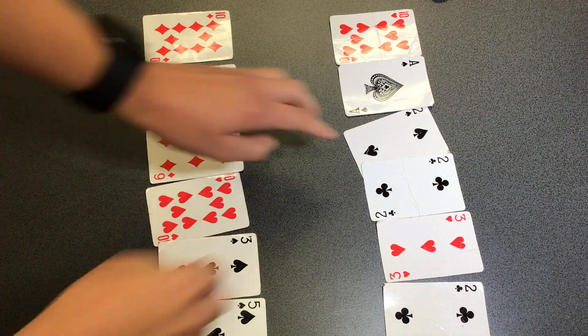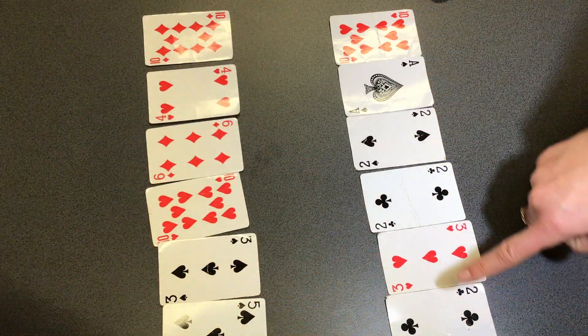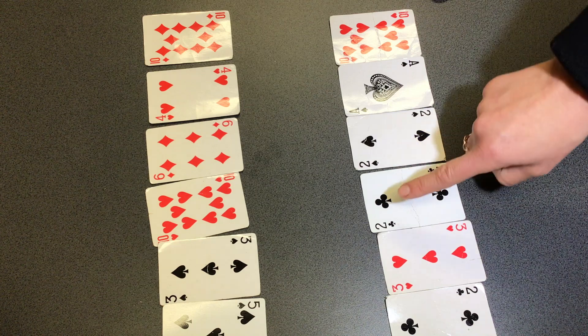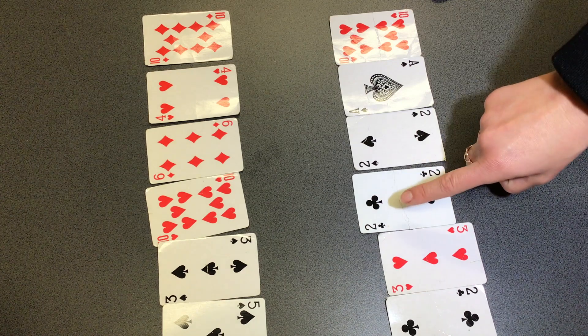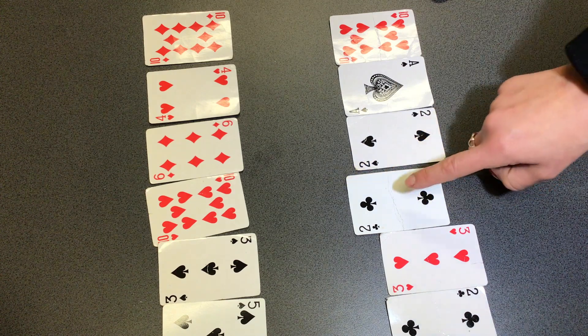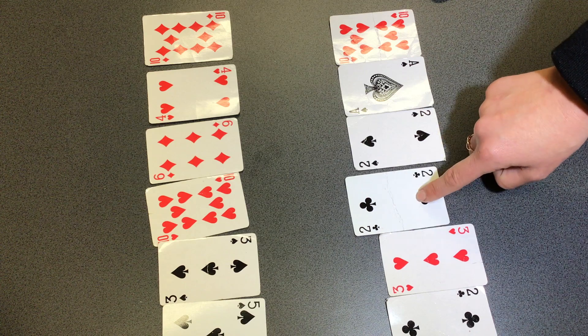Miss Young has kindly dealt out six cards to me and she's given herself six cards as well. Now with the number cards, you can use the number as ones or as tens. So if I had the number two, I can keep that as a one or I might want to make 20, because we know that two lots of 10 equal 20.